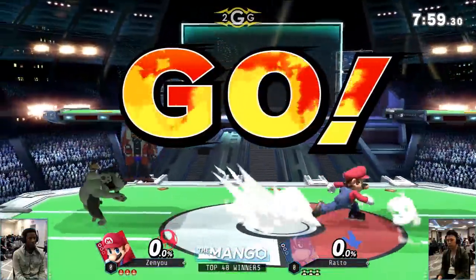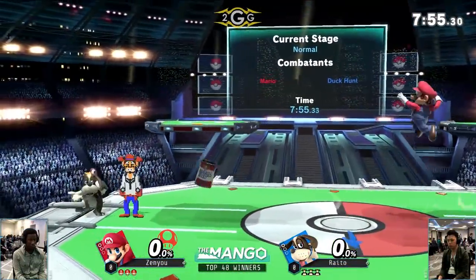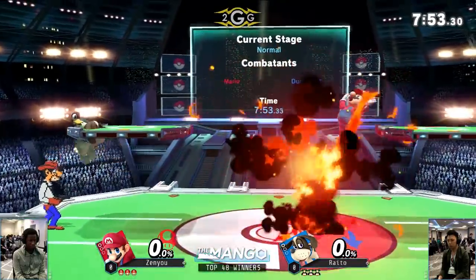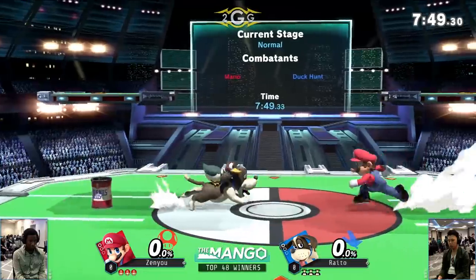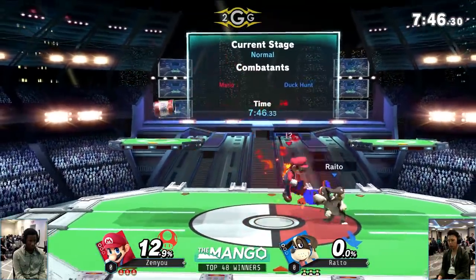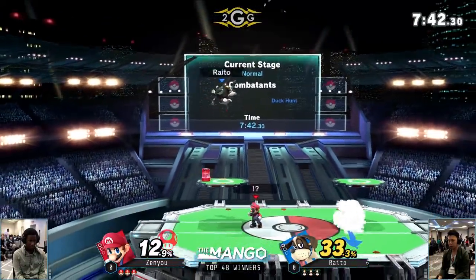Let's see what the round start's going to be. Immediately sets up the gunman, gets the can out there right away — as soon as this match starts, you have to get through the minefield of his projectiles. Not going to let you get a free grab. Zenyu being very passive so far, just trying to avoid all the setups. Uncharacteristic miss from Raito on that can setup — didn't quite have the right spacing for that.